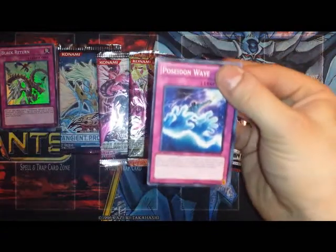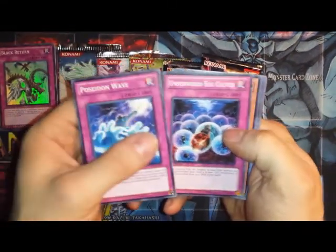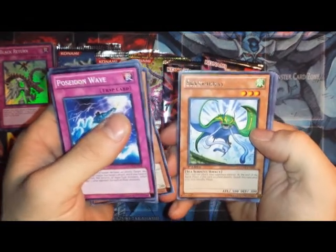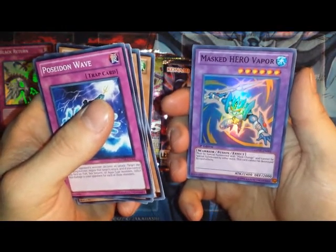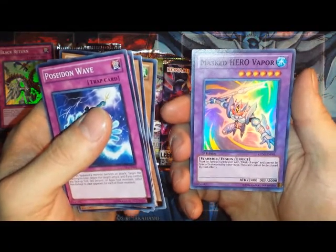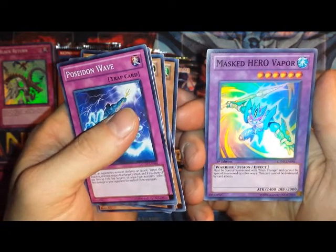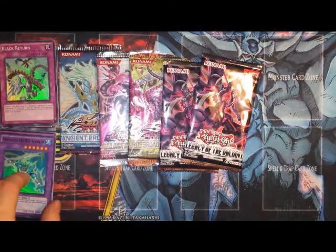So we got a Poseidon Wave, Underworld Egg Clutch, Mila the Temporal Magician, Lavelle Magma Cannoneer, and a Sky Starray. And for the foil, we get a Masked Hero Vapor — must be Special Summoned with Mask Change and cannot be Special Summoned by other ways. This card cannot be destroyed by card effects. And Go-Go-Go-Golem, Treaty of Uniform, and then Goblin Bird. So, two Super Rares already — pretty good.